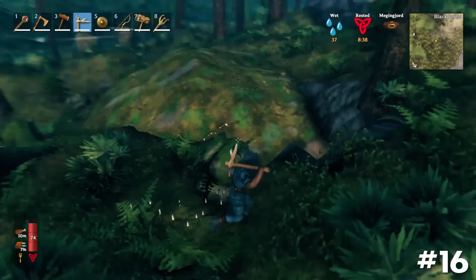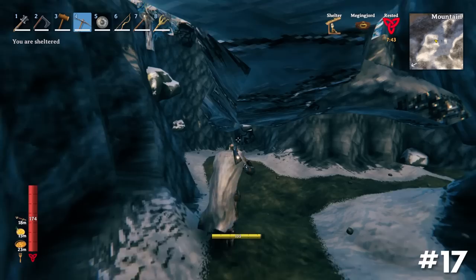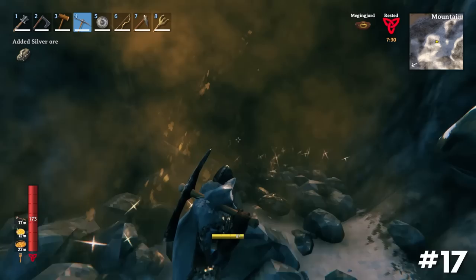Most metal deposits span deep into the ground, so don't make the mistake of mining too shallow. Mining around and under a vein of metal will eventually cause the entire node to collapse. Pickaxes do much more damage when hitting ores directly below you, opposed to from the sides.